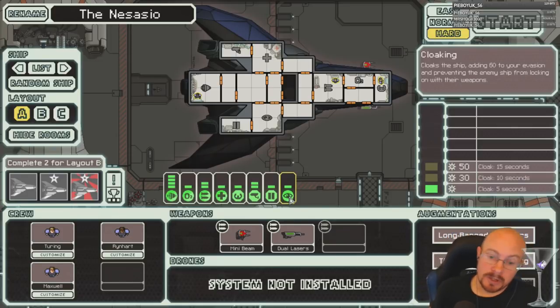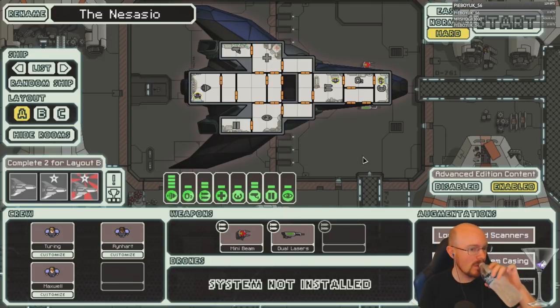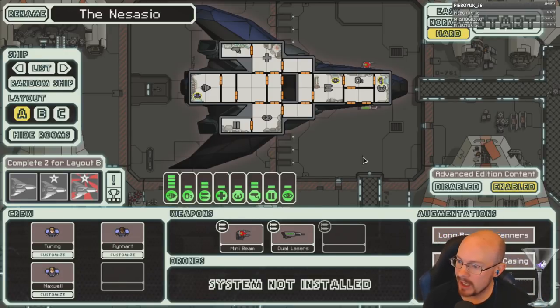The challenge with the ship is you have no shields, so you really have to focus on getting shields as quickly as possible. Buying shields is around 120 scrap, so often you can't do it until sector two. Usually with this ship you've got to survive a whole sector without any shields. It's really fun because it's so different from other ships.